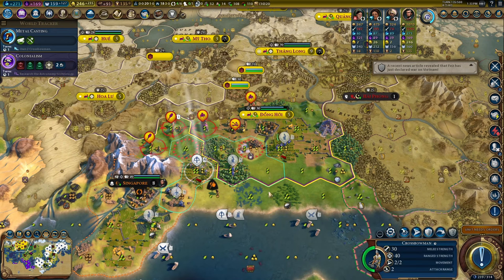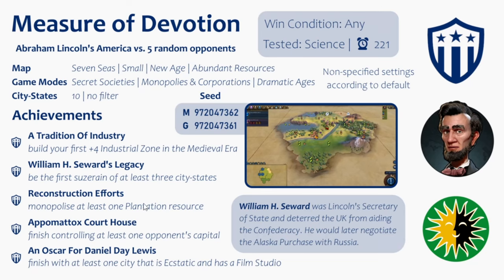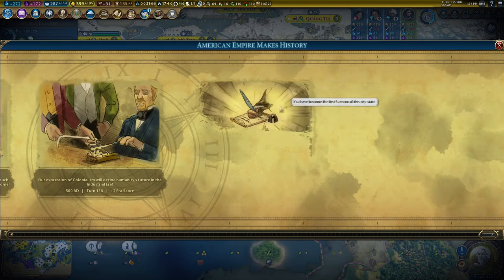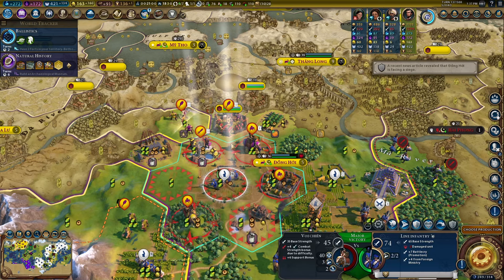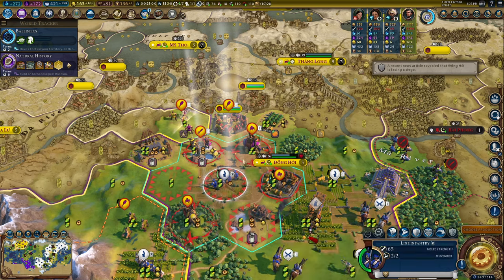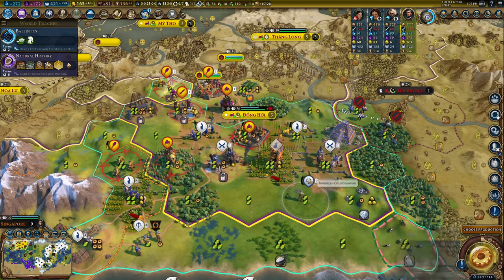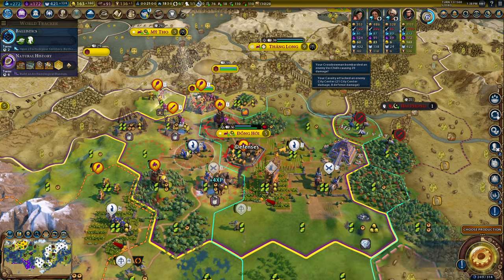There we go - there's the monopoly! It just took a second. We monopolized at least one plantation resource - the spices! There's another city state, Hong Kong - it's a good thing I have enough envoys to immediately become suzerain. Wonder Construction bonus - don't mind if I do! I always forget just how strong Vietnam is on woods and hills with that plus ten combat bonus.